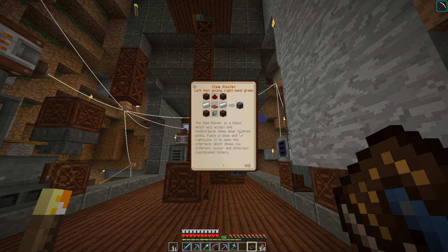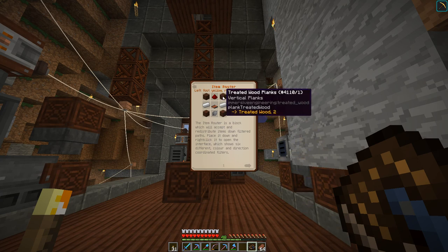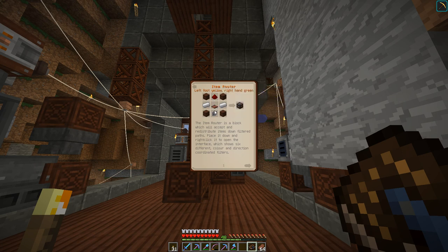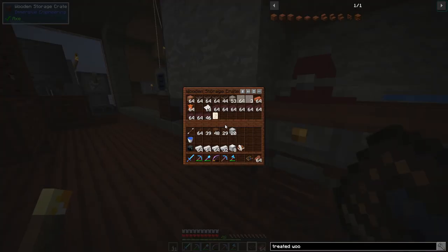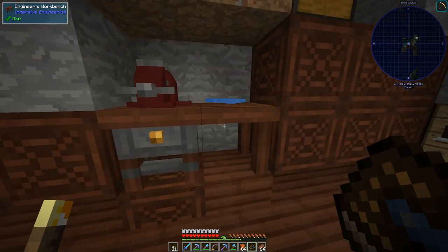We're also going to need to do some sorting, and the item router helps us do that. It accepts and redistributes items down filtered paths. The recipe requires treated wood planks, iron ingots, redstone, an iron mechanical component, and a conveyor belt.